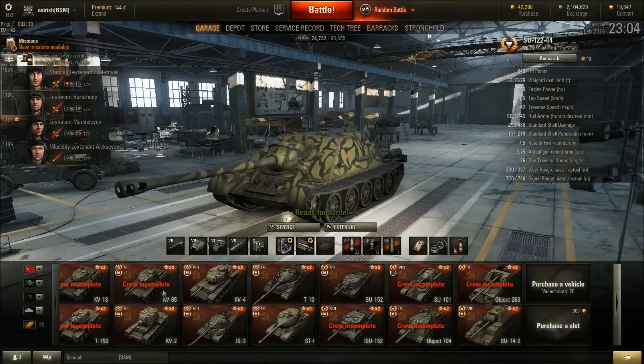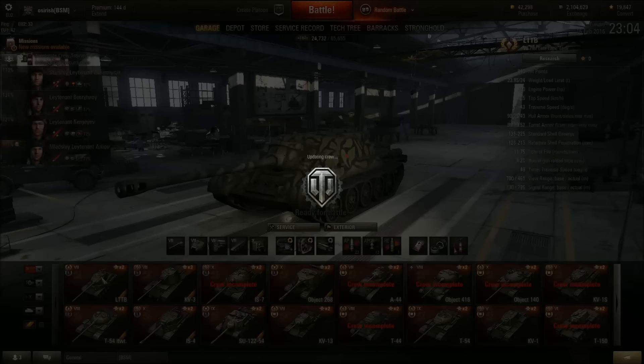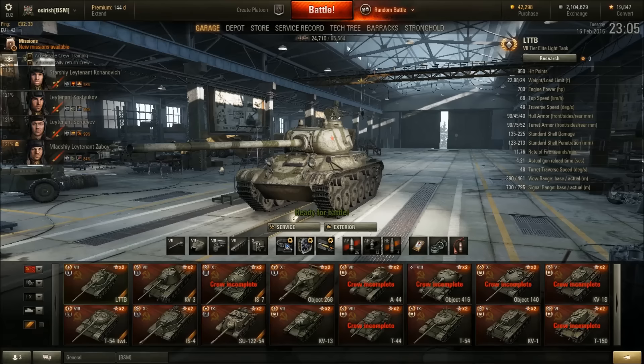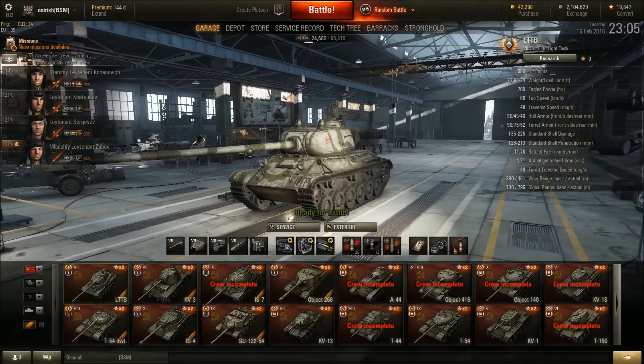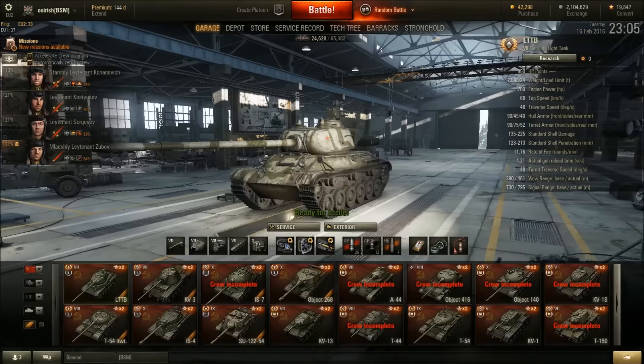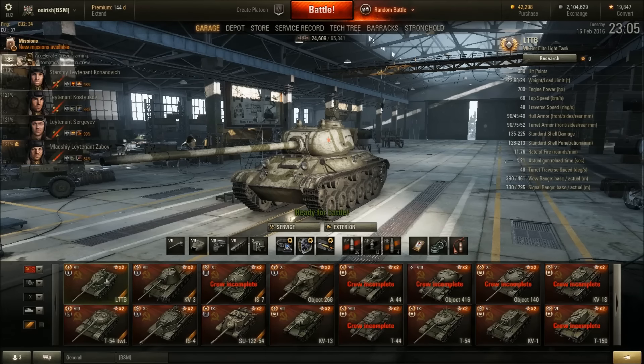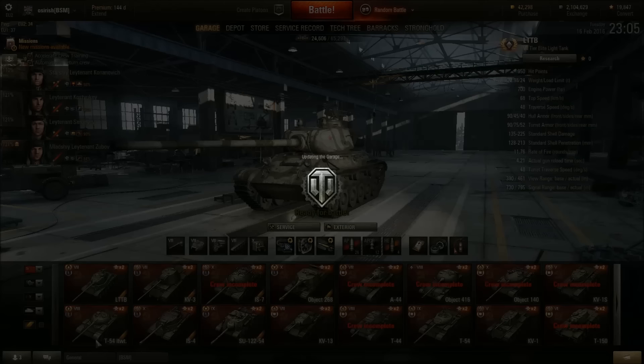Moving on to regular tanks. The LTTB — cursed tank. I am trying everything I can to ace this and it doesn't work. I love playing it, I have decent games in it, I have very good games, but I can get 1300 XP and it's not good enough for an ace. I've yet to have that big monster game. Some of you seem to find it so easy to pick up aces, but I just can't — even big damage games or big spotting games. I'm gonna keep working on it because I find it a lot of fun to play.